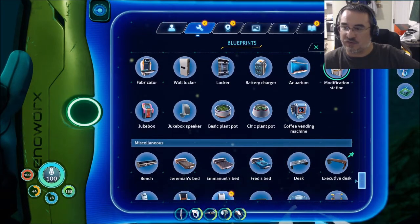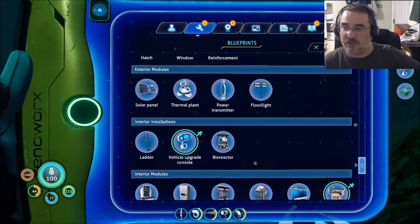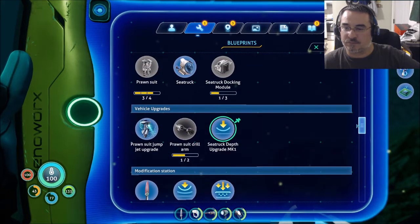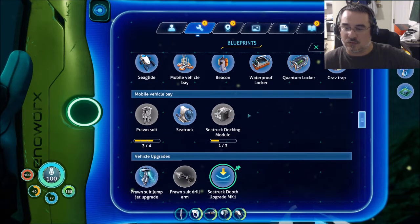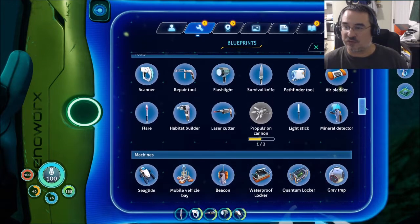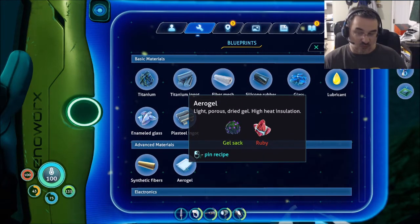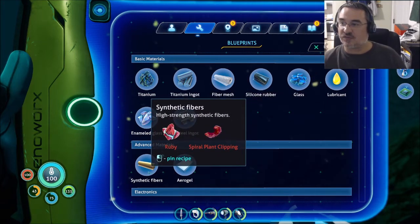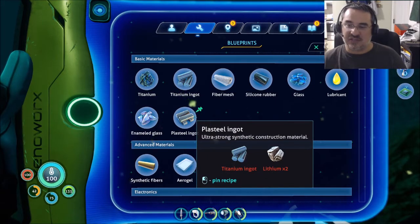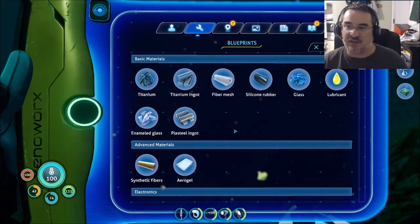So blueprints — I know one of them is the commander's chair. I might have run past it too fast. Three pieces — get the C-truck docking module. That's probably for allowing the prawn suit to dock to it or something like that. Aerogel is gel sac and ruby. Synthetic fibers are ruby and spiral plant clipping. Enabled glass is glass, lead, diamond. Plastisteel is titanium ingot and two lithium. So actually, if I grab more diamonds, I can make the next depth module.